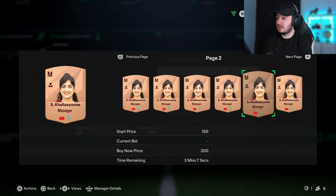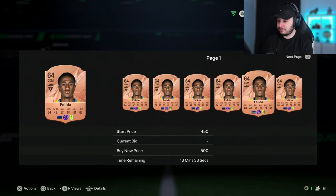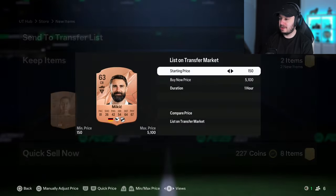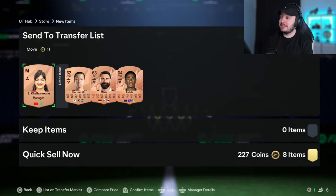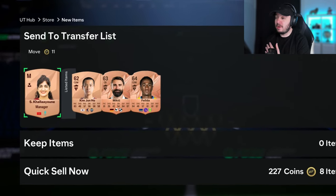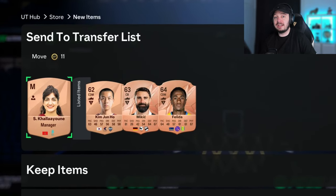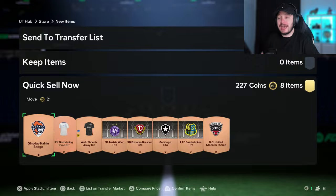Managers you always want to check because some of them go up in price a lot. We check every price of every player - this one seems to sell for around 350 coins. He doesn't seem to sell, so we're going to list him for 200. The reason I didn't list the manager yet is if we have space left over, we will sell her; if not, we sell players that actually need to sell first. Then we quick sell the rest, which is 227 coins out of the 750 spent - that's already a part of it back.